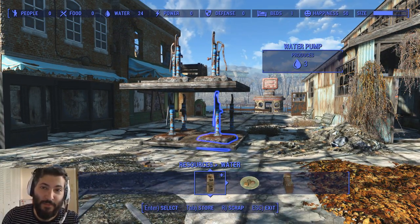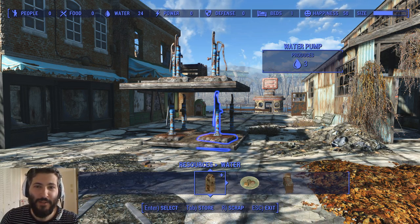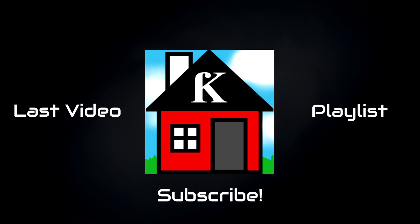You might be able to get even better amounts of water out of this than what I did here, since this is just a quick tutorial. I hope you enjoyed it — if you did, let me know down in the comment section below. I hope you guys have a great day or great night, whatever it is for you, and I will see you back here next time for some more Fallout 4 tutorials.